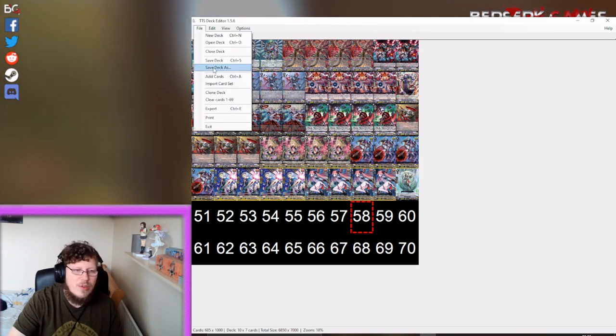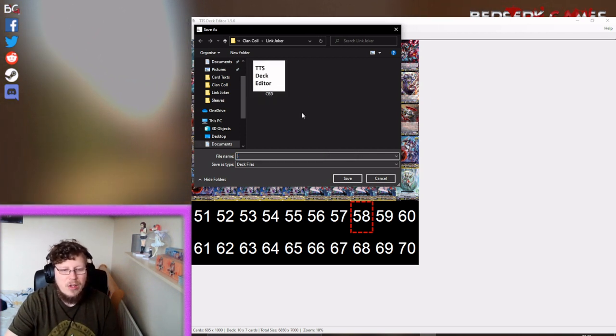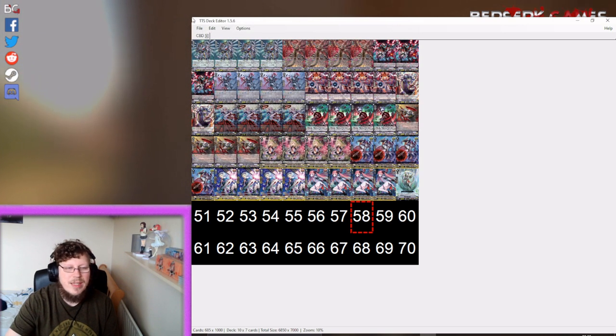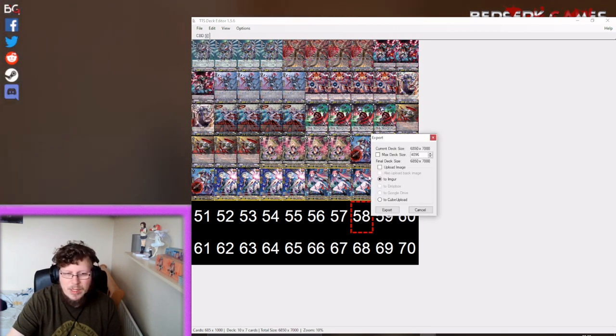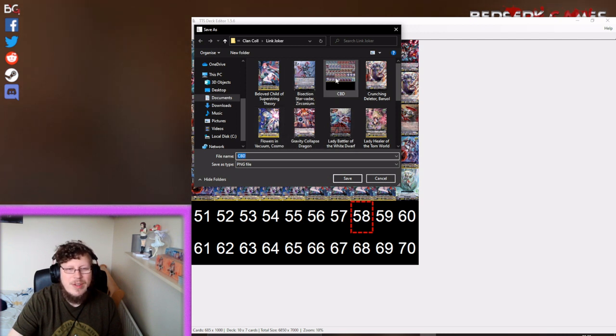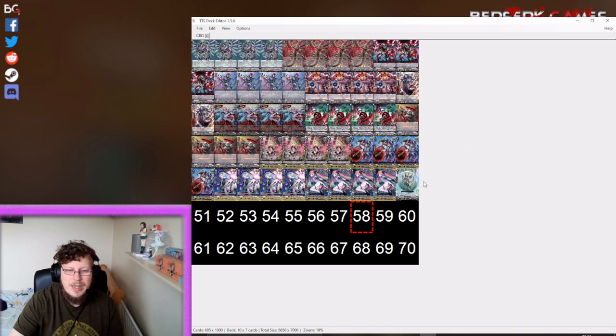If you're saving for the first time it'll come up with a screen asking where you want to save it and what you want to call it. I called mine CBD for Chaos Breaker Dragon. It then saves. After that you want to Export. It comes up with a screen — you don't need to touch any of this, it's all preset. Max deck size, image — leave it all alone. It'll save to image automatically. You then choose export, it'll ask where you want to save it, you call it CBD and save it.